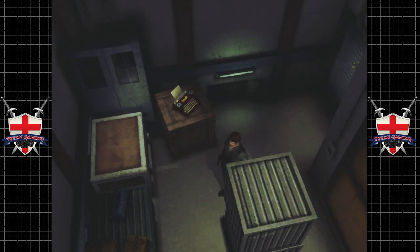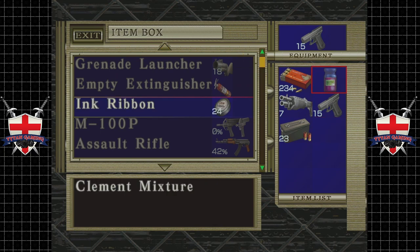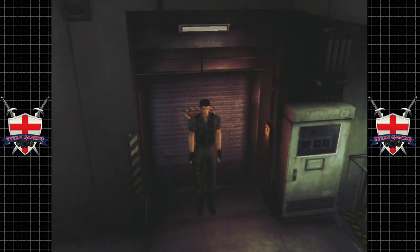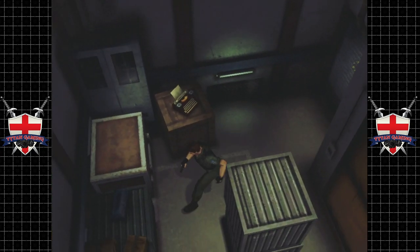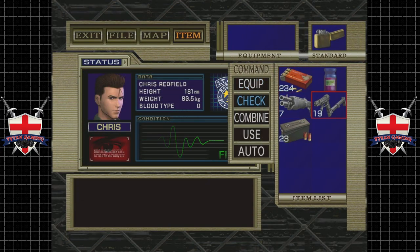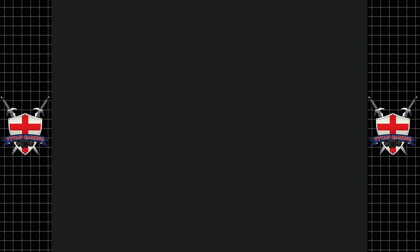Hey guys, welcome back to Resident Evil Code Veronica. When we last left off we needed to go get the halberd, because we need to use that to start opening things. We need to go get the plates or the proofs. One thing I'm going to do is put back Chris's gun, his handgun, because I've been testing it quite a bit off camera, loading old saves and running around — it's really crap.